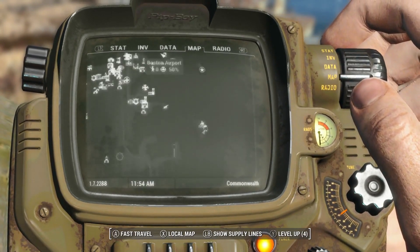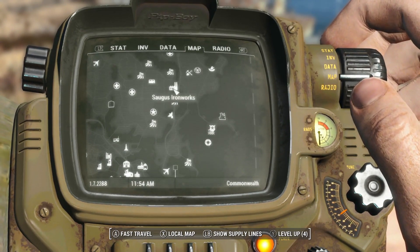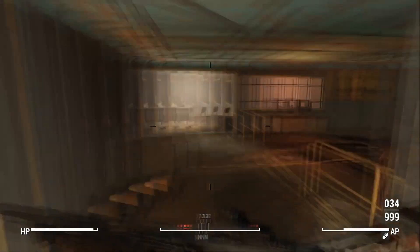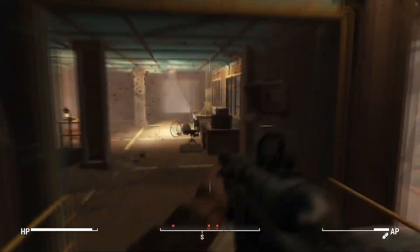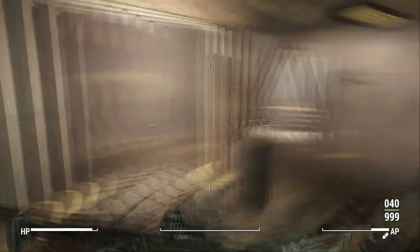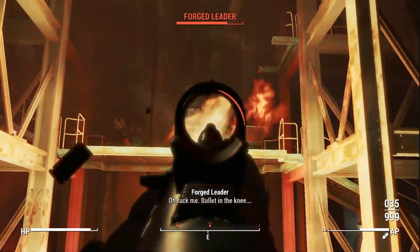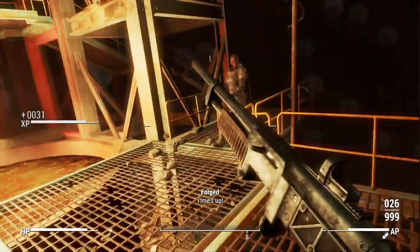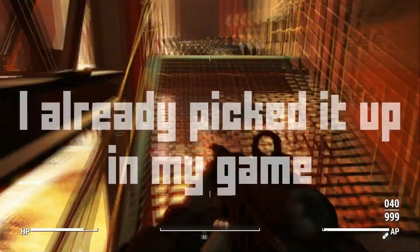Saugus Ironworks is a bit of a difficult area if you are a new player, so if you are new go with caution, turn the difficulty down, get some better weapons. You are going to have to kill people in order to get to the end. Make your way through Saugus Ironworks - normally at the end there is Slag but I've already killed him so there was the very creatively named Forge Leader there instead. Kill everyone there and once you get to the end, go up on the platform where Slag normally is and you will find the Picket Fences magazine.